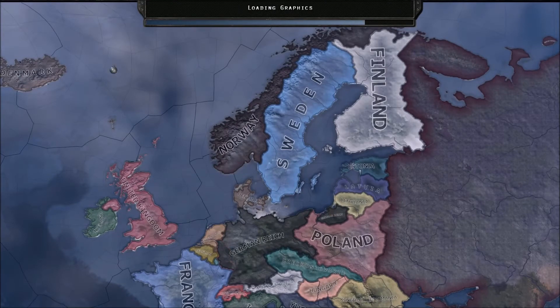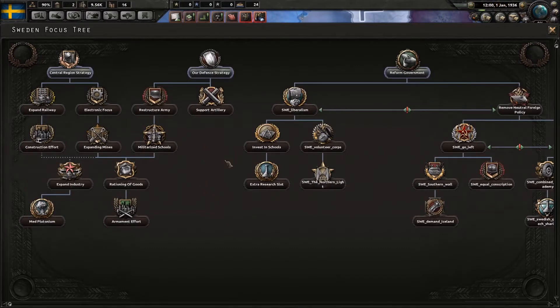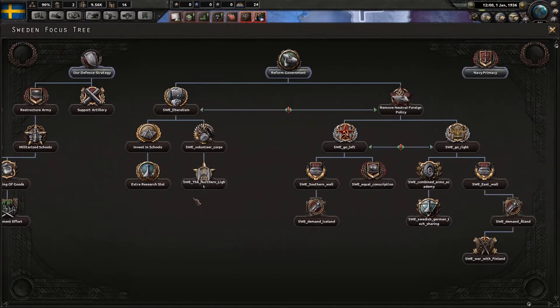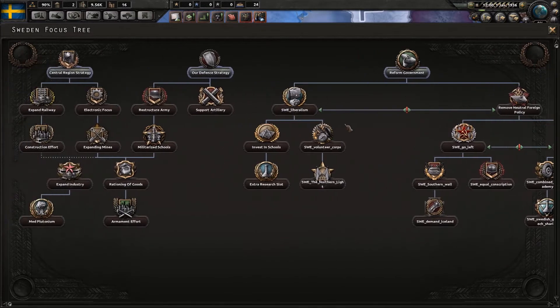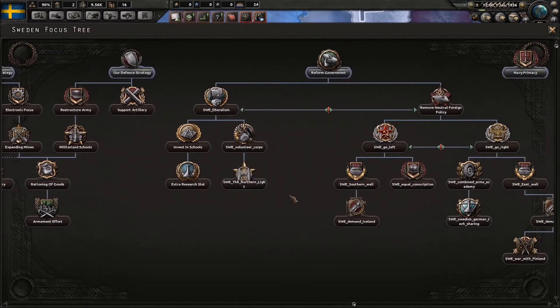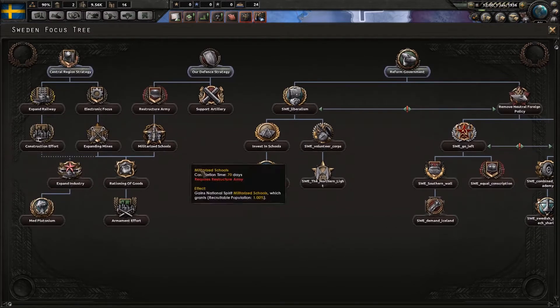We'll just check out how the focus tree looks now. As you can see there are a lot of changes. If you only watched the mod spotlight, I've done most of this stuff on stream. Most focuses are the same, we've added a couple, but we've mostly just revamped how it looks. Here on the left side we still have the industry — it looks the same — so we'll just go through the whole tree, a bit faster though, because I can't really go through all the old stuff.